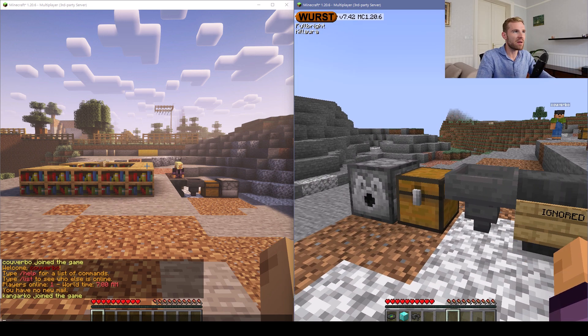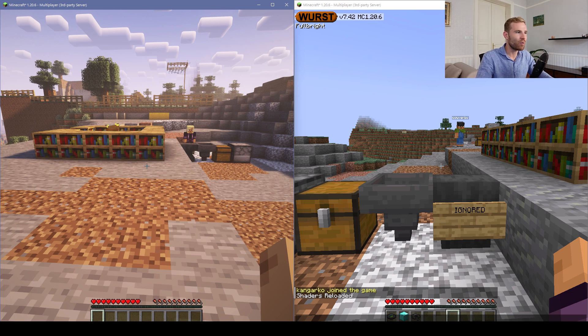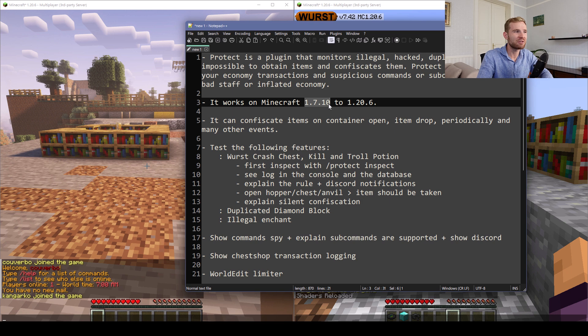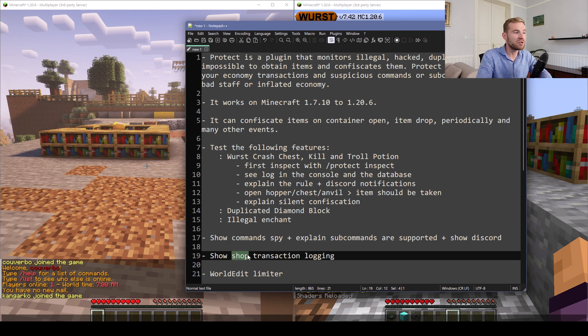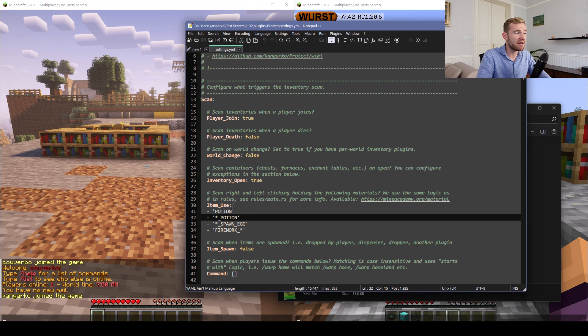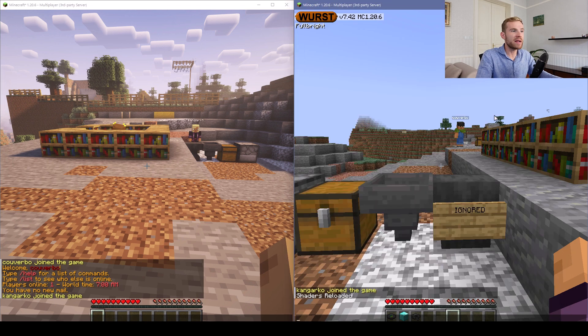On the right side of the screen I'm having a hacked client installed, and on the left side I have my admin account so you can see what's going on in the background. Protect has amazing compatibility and it requires Minecraft as old as 1.7.10. It will scan items, commands, and shop transactions — basically monitoring the server. You can toggle when the scan happens and limit down to a particular item stack. These item stacks are compatible with both Minecraft 1.13+ and 1.8.8 because Protect uses a special compatibility library called the Foundation.